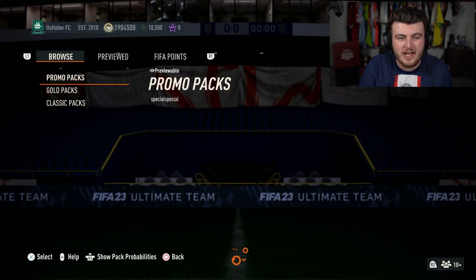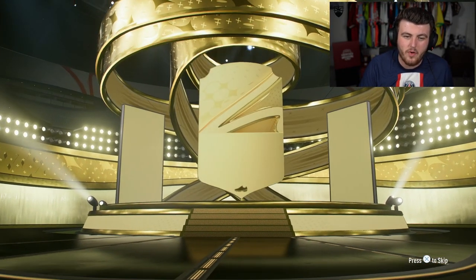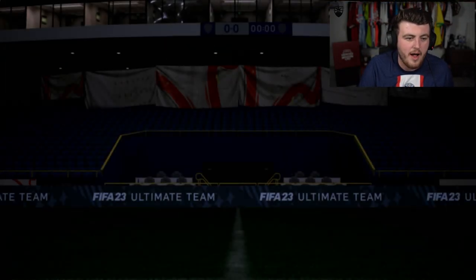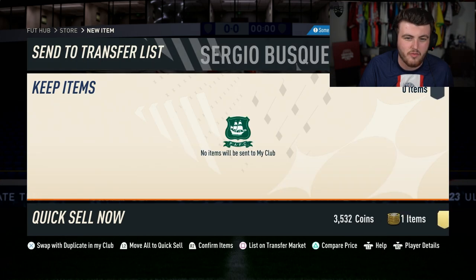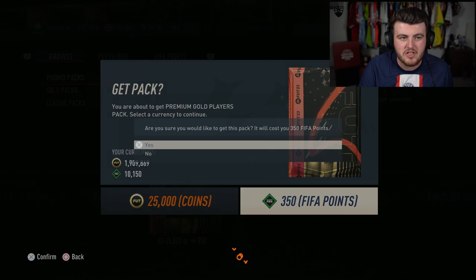Now we've got three premium gold player packs. Maybe these are going to have something good in - a hero, an icon, a big walkout. We have at least a board - it's going to be Spanish, CDM, it's Busquets. Not a walkout but 85-rated fodder for when we get the player of the month Rashford SBC, which is coming eventually soon I think. So that's good for that.